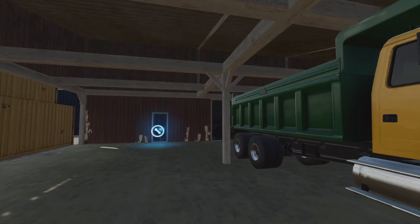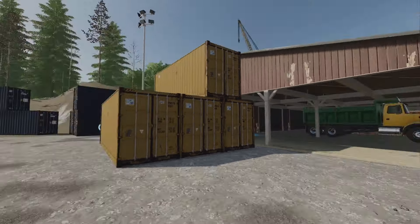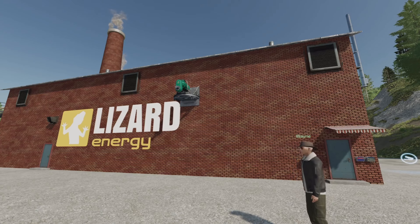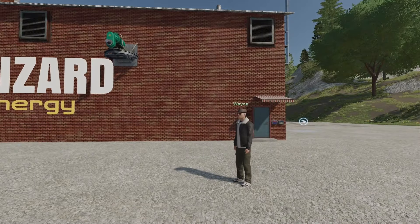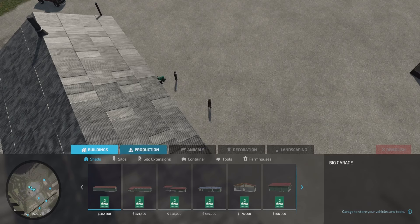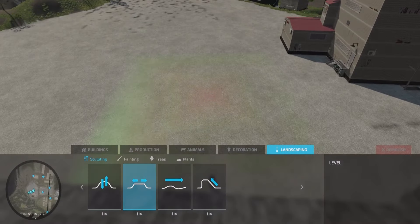Now the coal mine needs electricity, so we're going to put in a fuel refinery mod. There's one in the mod hub by Zalazok, available in the base game. We need to find a good place for it. We'll put it right here next to the coal mine. I'm going to go to construction, then landscape, and level the ground in this area where I want to place it. Just level that across there and make sure it's good and level.